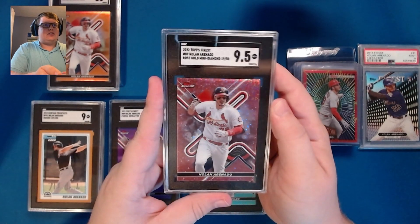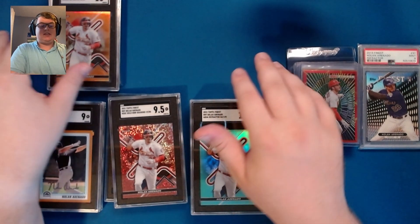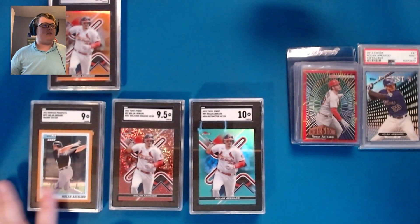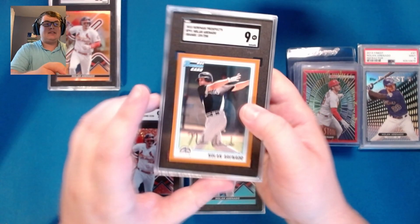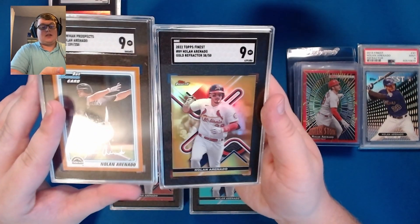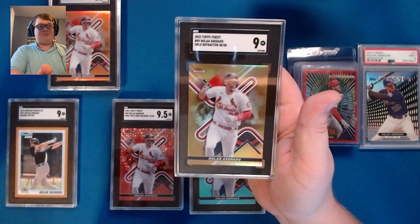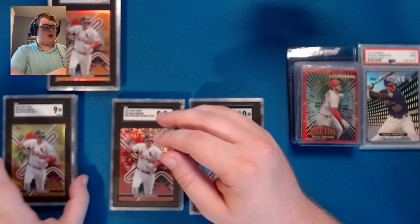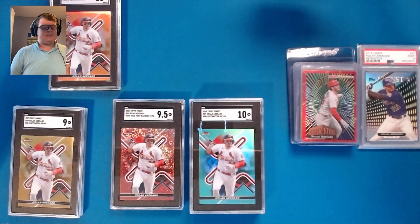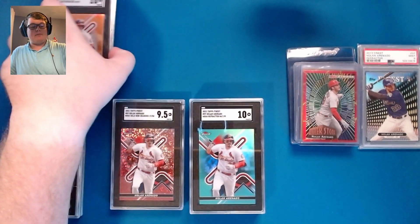Our final card sent off was the rose gold mini diamond, and I had no idea what to expect — it is a 9.5. That is just a really sleek looking card. Out of eight cards, four came back as tens, two as 9.5s, and two as nines. This one I really thought was going to be an eight or eight and a half, so I can't be too upset — that's awesome. I'll put a picture up on my Instagram as soon as I get everything in my display case and up on the wall.